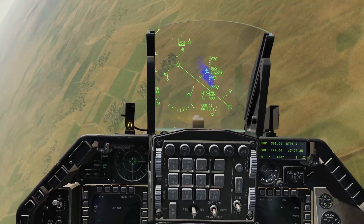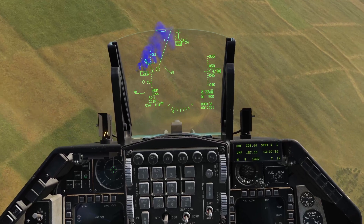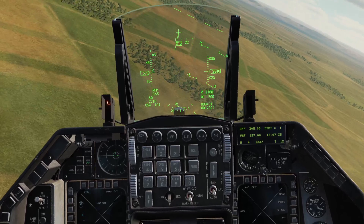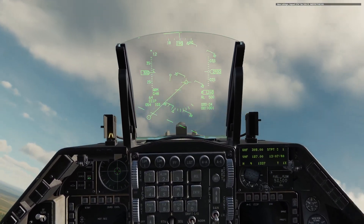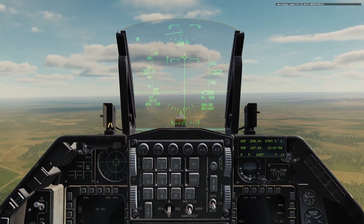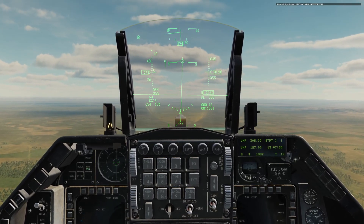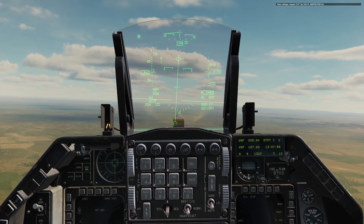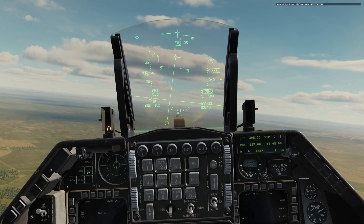That's about 30 degrees down. I'm going to put the pipper on the target, or at least try to. Pushing and holding, and let's pull up. That was another ineffective hit — I didn't do such a good job of aiming that time, but the bombs came off and you saw how that worked. Something else that happened was a pull-up cue made its way up towards the flight path marker. Once that reaches the flight path marker, or if it's above it, the bombs don't have time to arm — and you're probably in the frag pattern, to be totally honest.